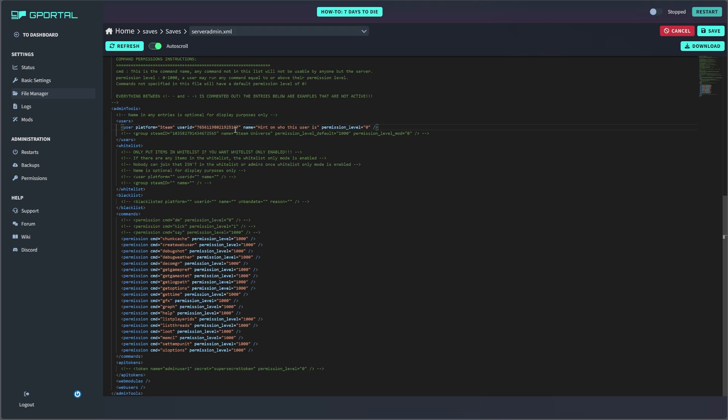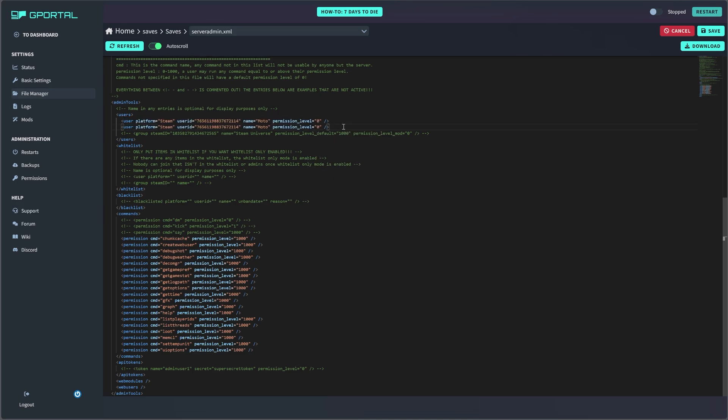Now you'll see the color has changed — it's active. So it's user platform, Steam user ID. You're going to replace that with your own. I just put mine in there. And then Name — this is just like a note to yourself as to who this person is, because you could put anyone. I'm putting myself, Moto. And then permission level for admin is zero. If you want to add more people, you just take this line, copy it, and paste it, then put in their Steam ID and name.